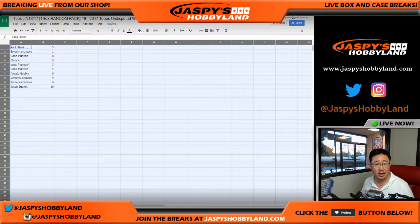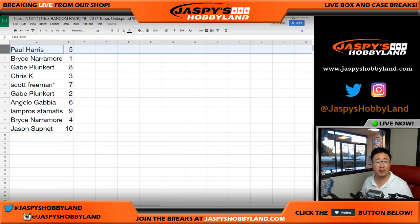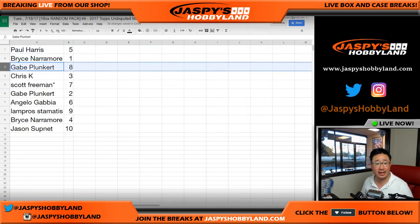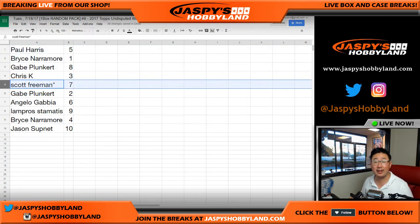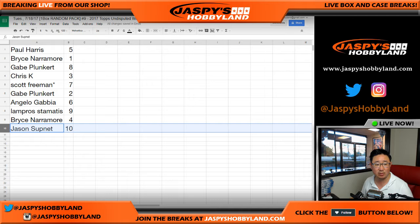Here's how it shakes out. Per tradition, we'll be breaking in alphabetical order. So: Paul gets pack five, Bryce gets one, Gabe gets eight, Chris K gets three, S-Man your last spot mojo pack seven, Gabe also gets two, Angelo gets six, Lampros gets nine, Bryce gets four, and Jason gets ten.